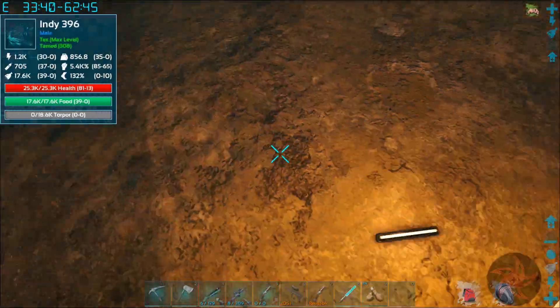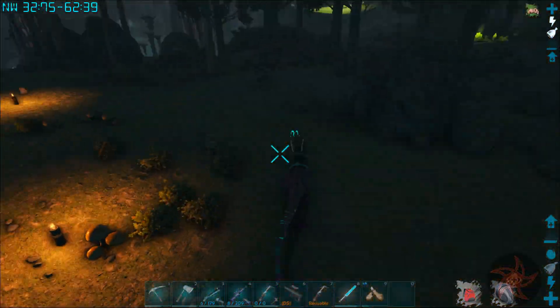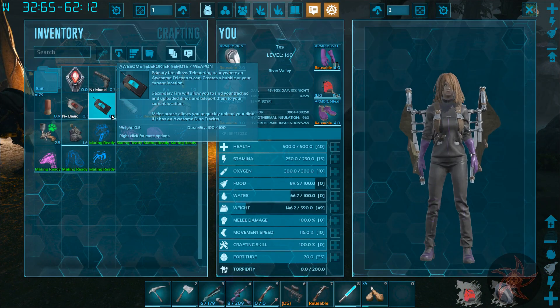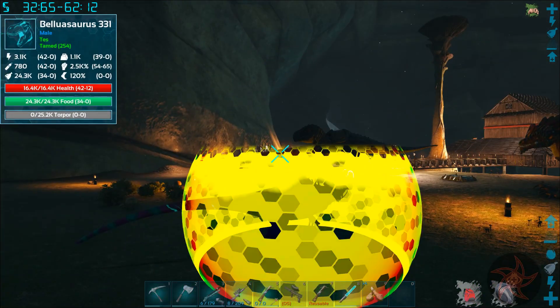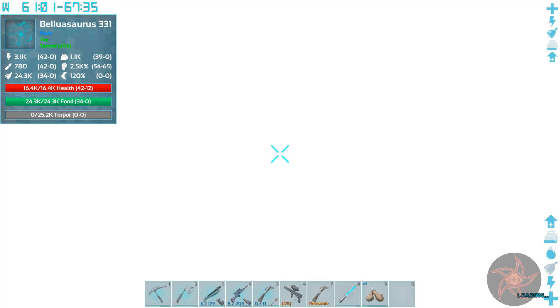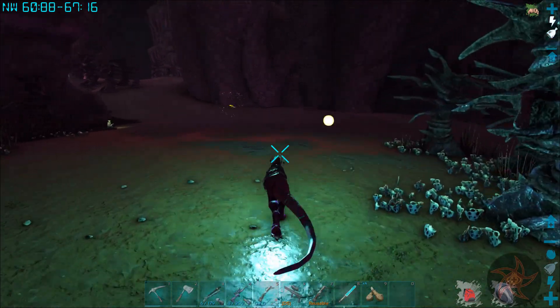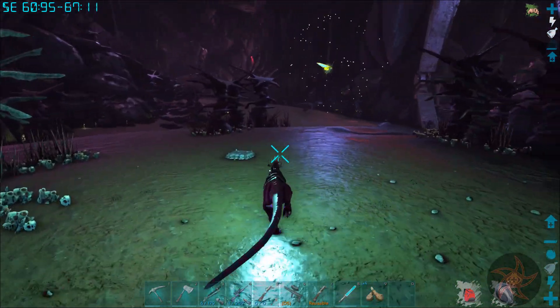We're going to hop on Indy and go down to the radiation area and check out these creatures that I've got, because I'm kind of curious to see what would be viable down there and what wouldn't be. I imagine there's some smaller creatures we could grab like Bulbdog, Arthros - but they're just not going to cut it. So right here's radiation, and right here's not.